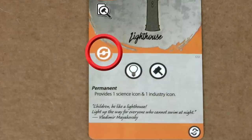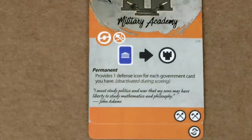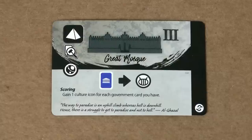The permanent effect icon means that the card gives you a permanent effect listed on the card itself — for example the lighthouse gives you a science icon and an industry icon — until the card is covered over, in which case the effect is cancelled. The turn action icon means you can activate this card by using your action for the turn. The end of game scoring icon means the effect only applies at the very end of the game — for example the Great Mosque gives you one culture icon for each blue card you have, but only at the end of the game.